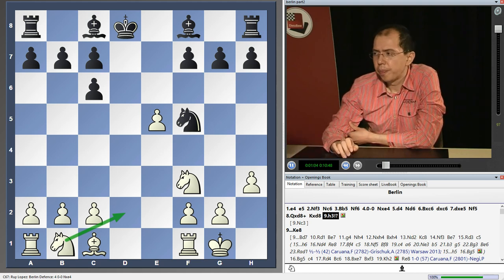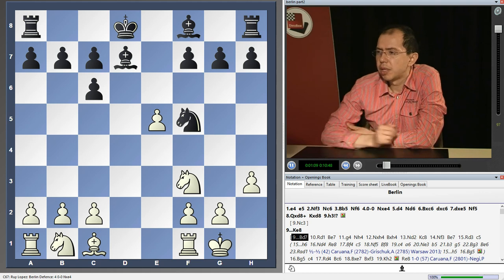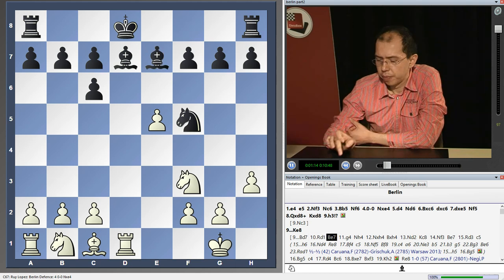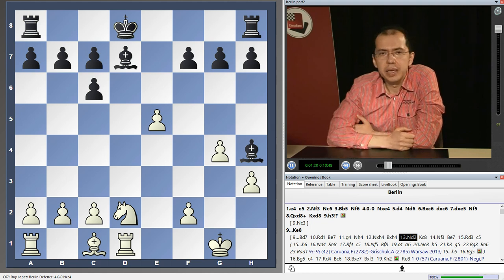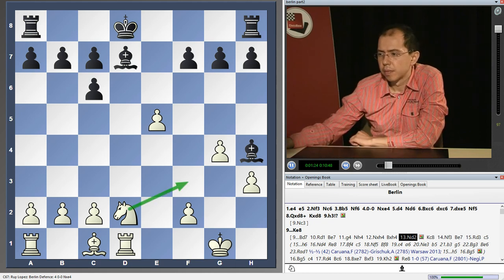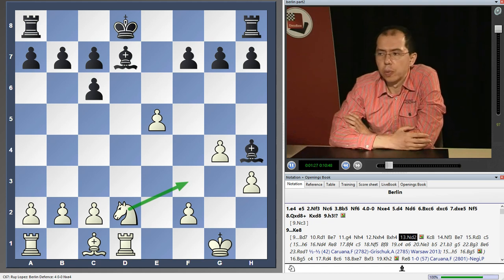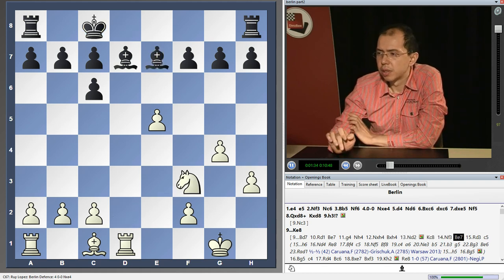The line where the knight develops to d2 can be seen from two games played by Fabiano Caruana. After Bishop d7, Rook d1, Bishop e7, g4, white plays Knight d2 - and it's clear that now the white knight is in its ideal position, heading to f3 or e4. In both of these games, the following position was then reached.